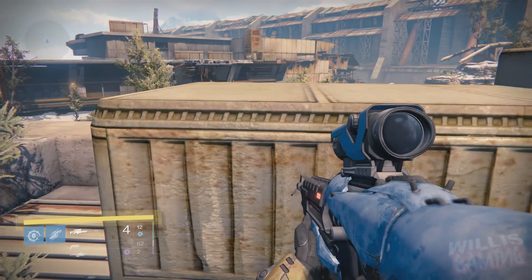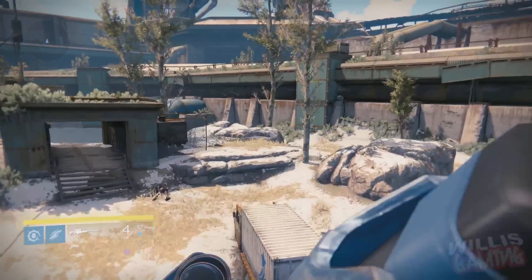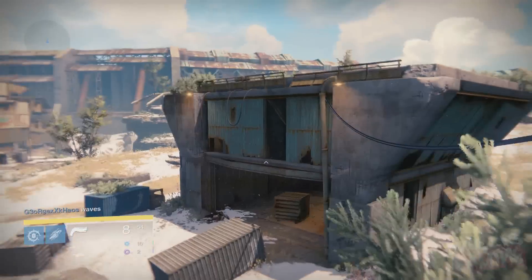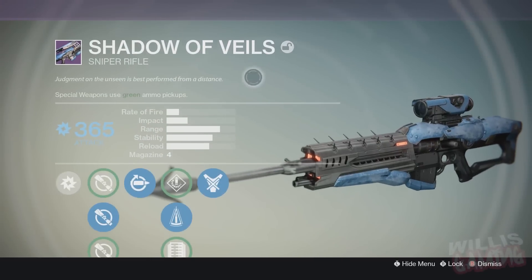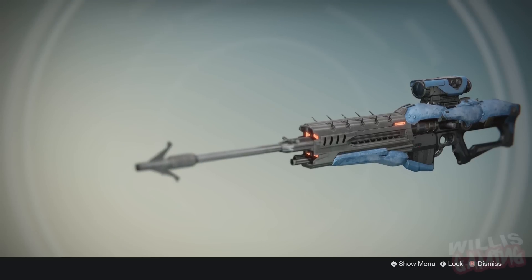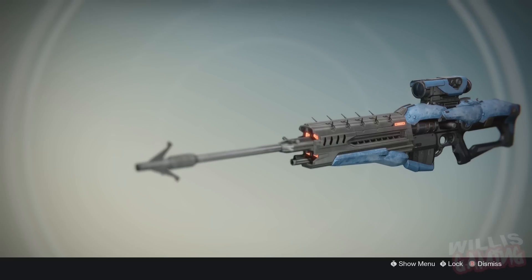What's going on guys, Willis Gaming here and we are back with another daily Destiny video. In this video I'm going to be showing you one of the awesome, cool, amazing snipers I managed to get from a Judgment Chance package. It's actually a unique sniper new to the House of Wolves — it's called the Shadow of Veils. Now what's the first thing you think of when you look at this? Because when I look at it, it looks like a harpoon gun and it just looks amazing. Before I begin, make sure to drop a like if we can reach 20 likes on this video.